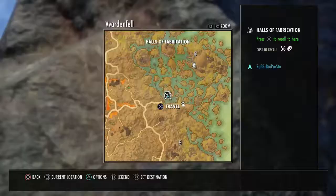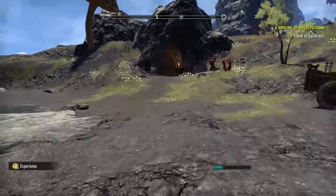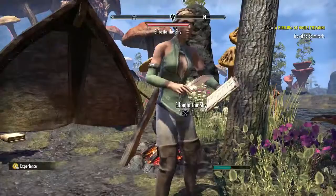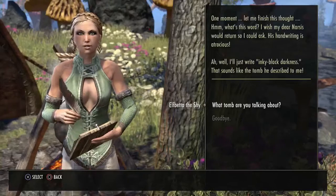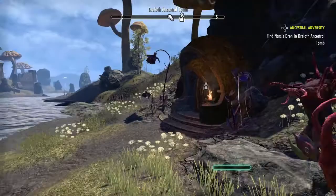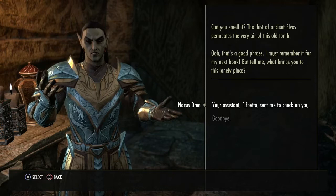First things first, you need to go to Drelloth Ancestral Tomb, which is by the Halls of Fabrication. You will find this if you happen to see Elfbeta just standing there looking clueless. You can ask her about what she's doing, and she'll say that her master, Narciss Dren, just happens to be stuck in this tomb and has not come out for several hours and she does not know his location. You can go into the tomb and you will find him simply standing there, waiting for someone to assist him.